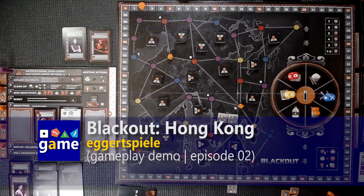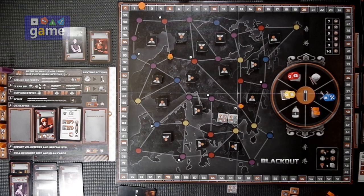Welcome back to Once Upon a Game. I'm Kevin Kitchens, and in this episode we're continuing our playthrough of Blackout Hong Kong from Egret Spiegel. If you remember from the first episode, we had just finished turn one and we're now going to move on to turn two. There's a lot more explaining in the first one, so these are going to move a little quicker as we just play through the game. I'll explain anything new where necessary.